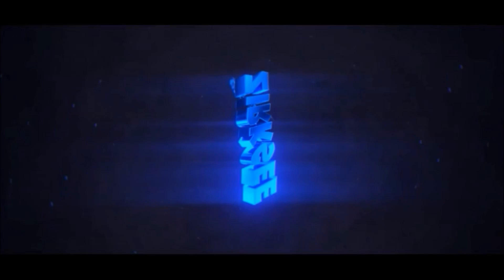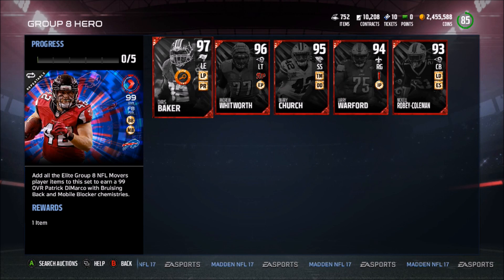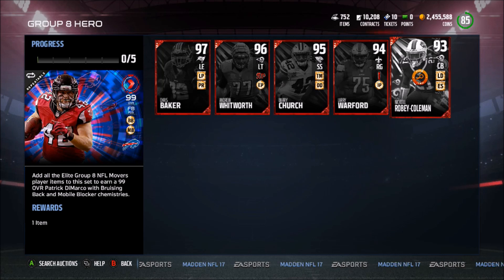What is going on guys? It is Xerxia today with another YouTube video. Today we have NFL Movers Group 8, and the hero is actually going to be a 99 overall fullback. So we have a 99 Patrick DeMarco with Bruising Mech and Mobile Blocker Chemistries. But let's get into this set.